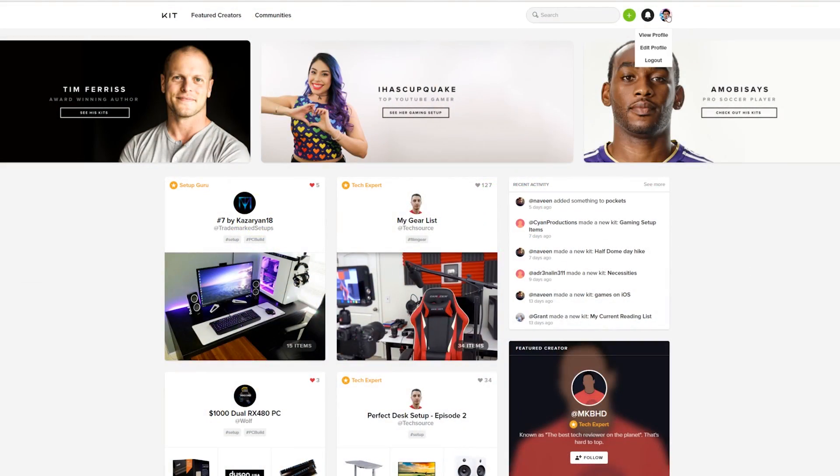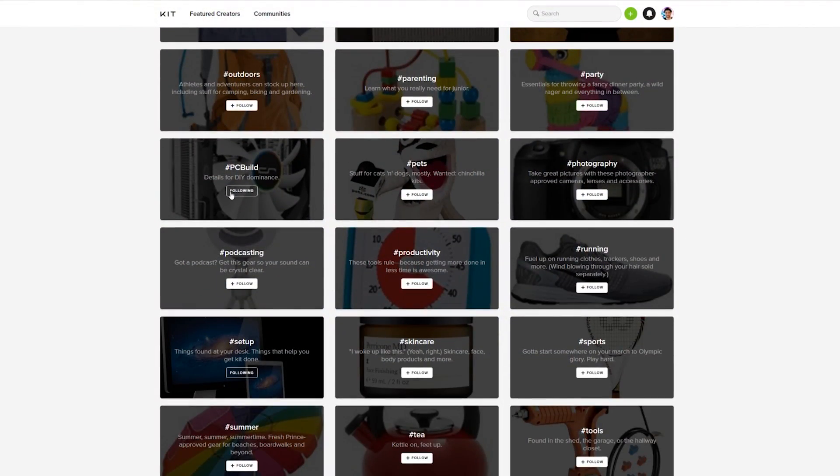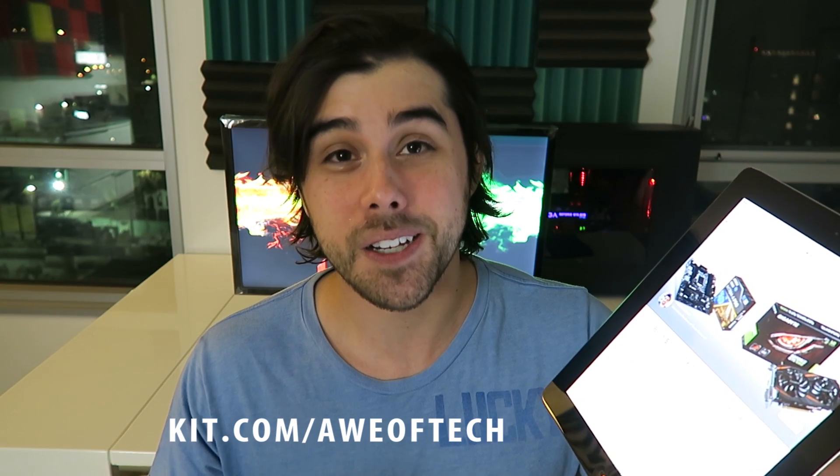I've also posted this entire $700 PC build on kit.com. It's a really cool site where you can post, share, discuss, and browse other people's kits, PC setups, desk setups, a variety of different types of technology setups, and much more. You can check out my personal page at kit.com/aweoftech.